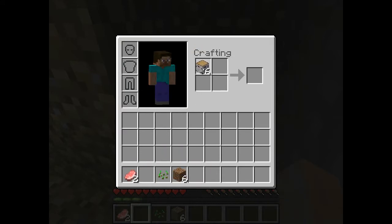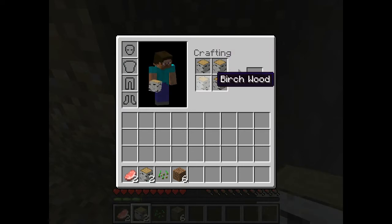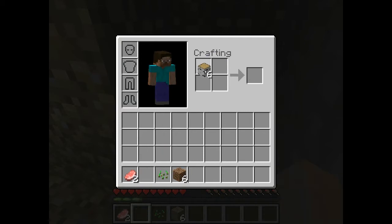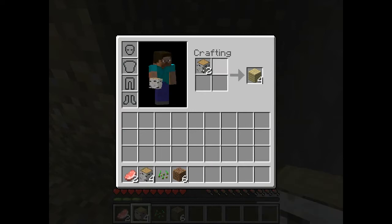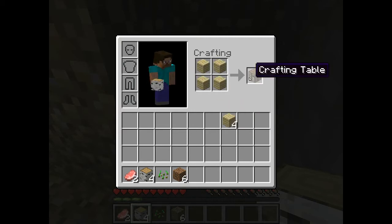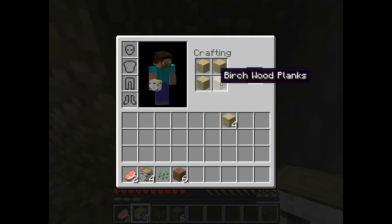I'm going to take my wood. Right-click one time in each square — you just click on it to pick it up, right-click to place one. Just right-click a couple of times and put like two in there. You'll have eight of these — now we have birch wood planks. So if you just put four birch wood planks down, you get a crafting table. They can be whatever kind of wood plank; it doesn't have to be birch wood.